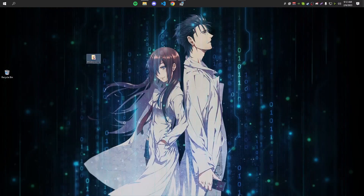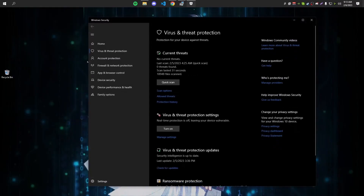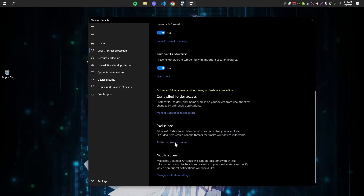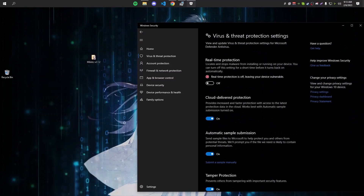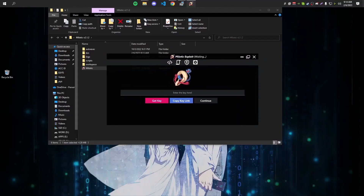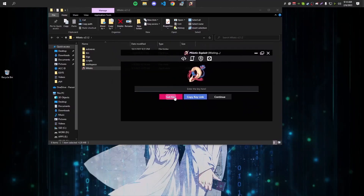The last step is putting the script in an exclusion folder so Windows doesn't automatically delete it. Go into Virus and Threat Protection, go to Add or Remove Exclusions, click Add an Exclusion, select Folder, and select the Milotic folder. Now Windows won't automatically remove the file. You can turn real-time protection back on if you want. Then go into the folder and double-click on Milotic to open the exploit.